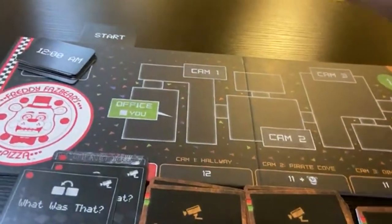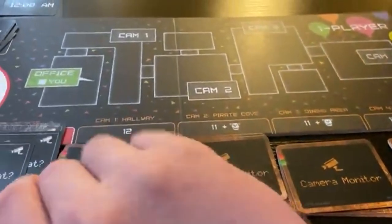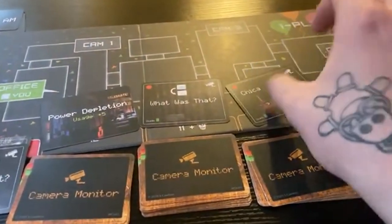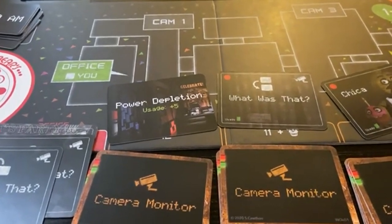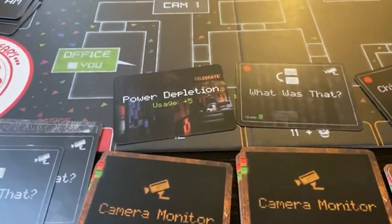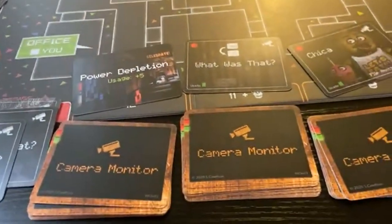Everything is good to go. For the next turn we take 12 off and it is now 12:30AM. We're at 95 power so we should be fine. We have a power depletion card, then Chica, and another power depletion. For the power depletion cards, if I decide to roll the die to stop one of these actions I also have to do a plus-five usage, and since there are two of them that's plus 10.